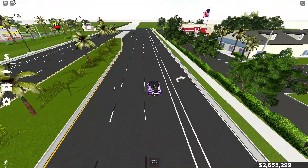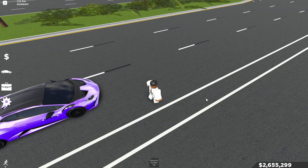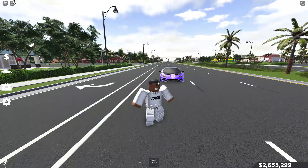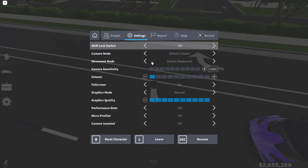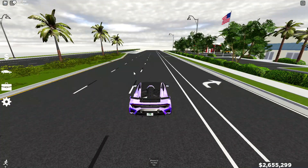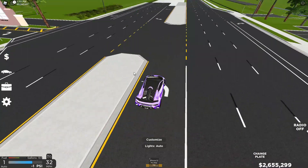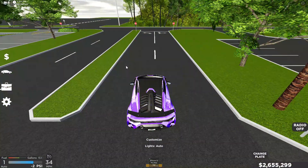Starting off with the first secret: if you're on low graphic quality you might not be able to tell, but if you turn your graphics way up you can see that the roads are actually a different texture. The roads are very much darker — it's actually kind of insane. I love it because it makes it look like they're new, like the roads were just freshly paved. The paint is also darker as well, which is a really nice touch.